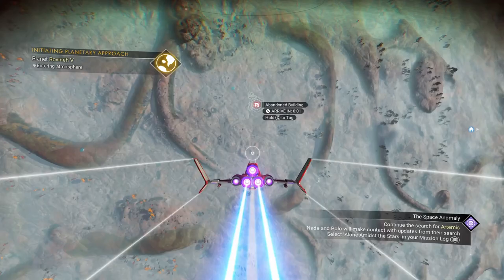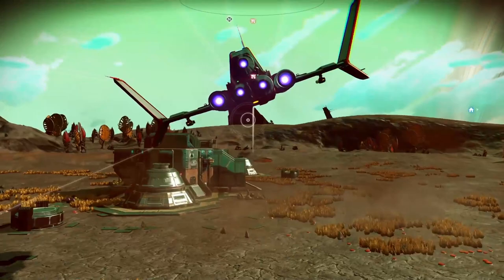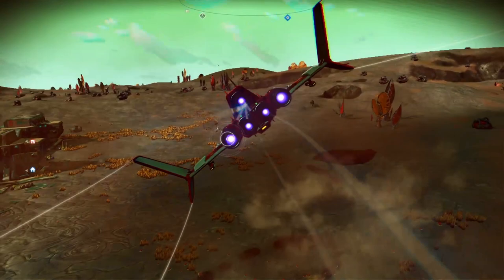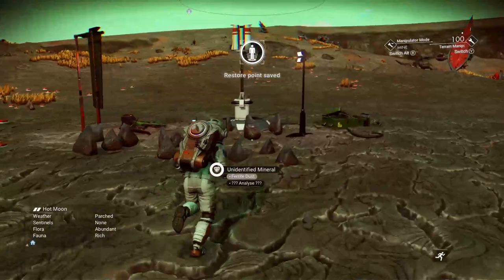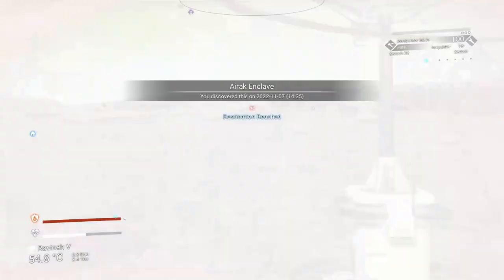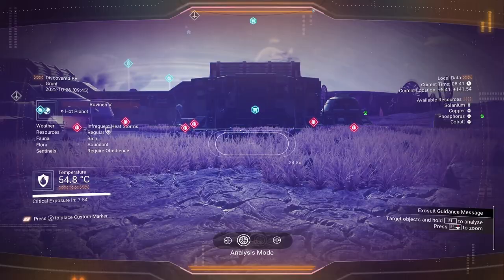The second part of earning nanites is similar to what I posted in my previous guide on easy cash. You follow the planetary leads and emergency signals. For example, here I got an emergency building. Pretty much as long as you fly across the surface of the planet and find any building, you'll be able to find some source of nanites — usually hidden in buildings or various components of buildings. One thing you should also do is save and chart, because every time you do, you get some navigational data, which is handy for buying maps.